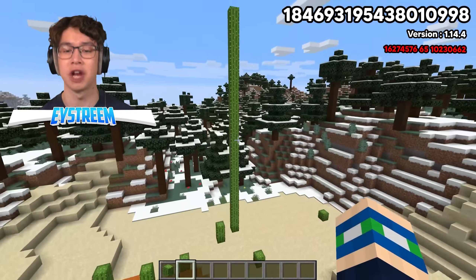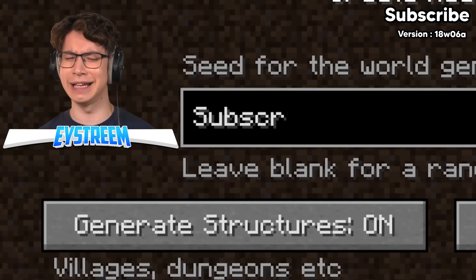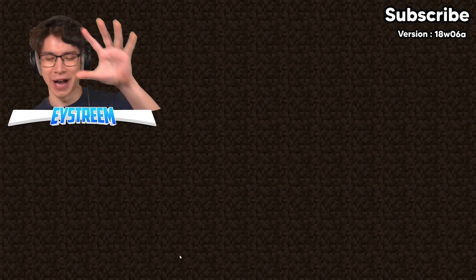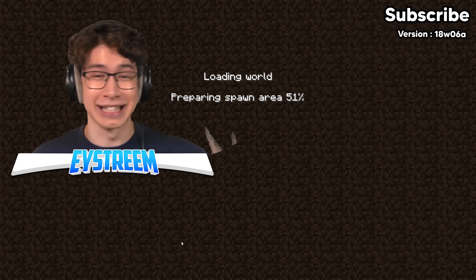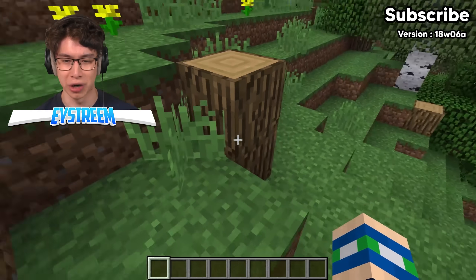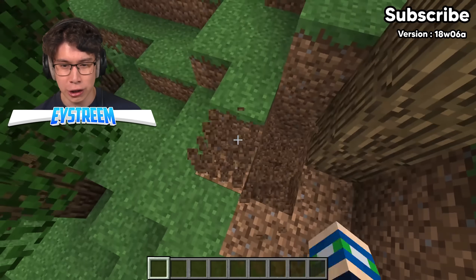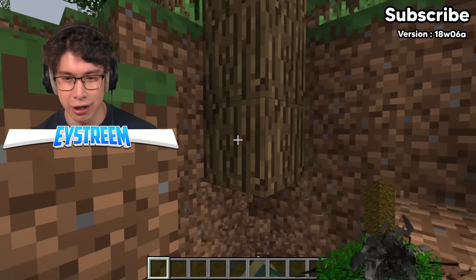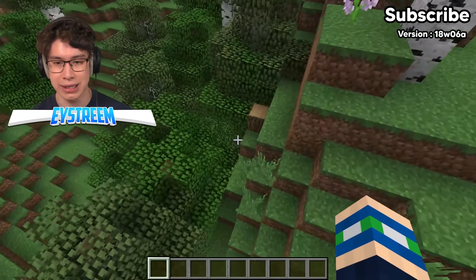Nine cactuses had to stack on each other perfectly. What are the chances of that? Now this seed is called 'subscribe.' I know what you guys are thinking — Jordan, really, you made up a seed just to get us to subscribe? I didn't, guys. This is legitimately the seed. I didn't make it up for views, I promise. It's real. And it has upside-down trees — the trees are spawning in the ground. Even the leaves are spawning downwards. This is one of the weirdest glitches you can see.